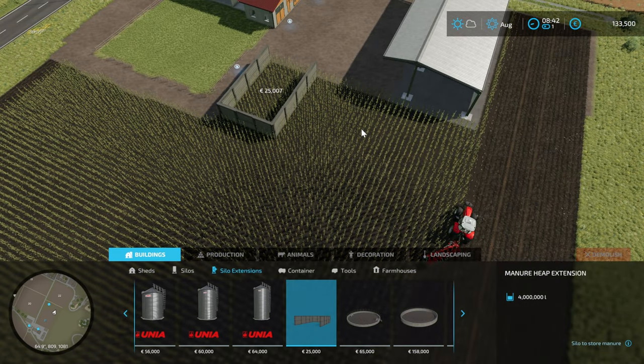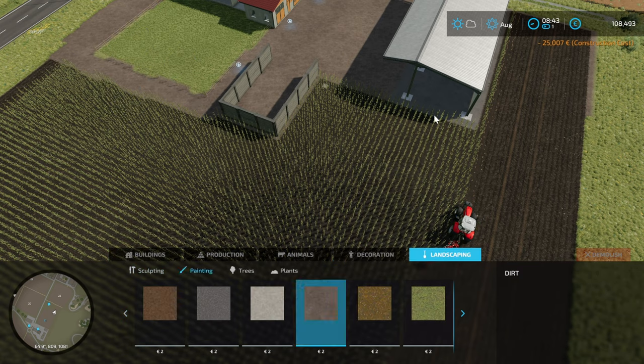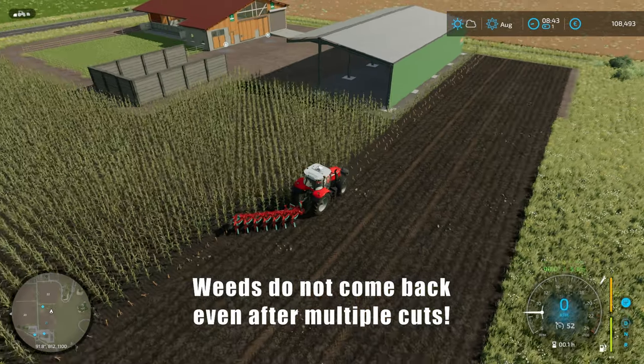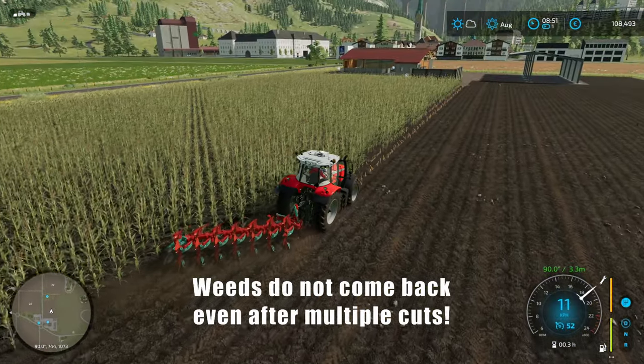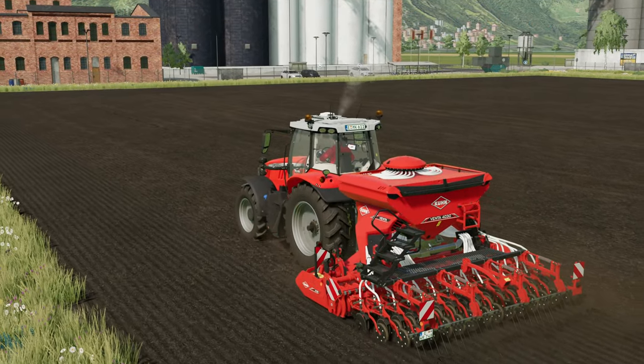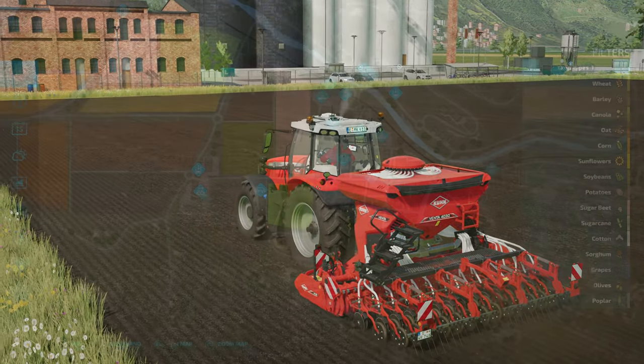Ploughing the field because ploughing removes all the weeds and gives us a bit of a yield bonus on the grass, which is cool because we need lots of grass to feed the cows. We leased the Massey Ferguson and the plough to get that done because we couldn't afford to buy a big enough tractor to run a decent-sized plough. We also leased a decent seeder to get the grass planted.